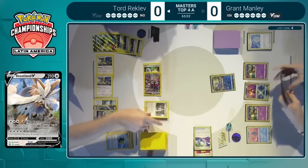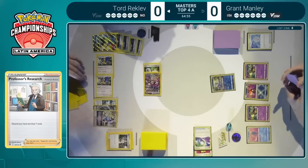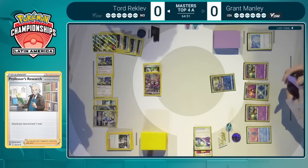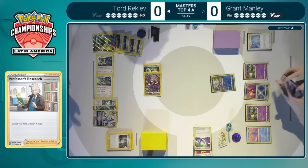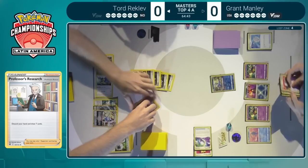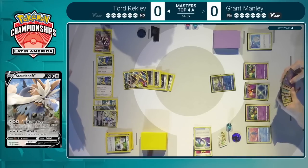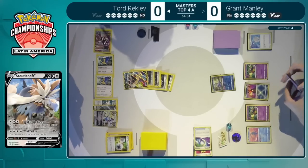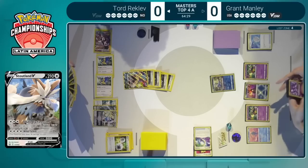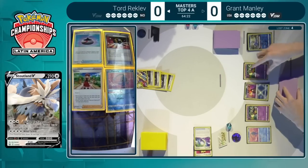How does Grant deal with this Stoutland? Is Raikou a possibility? With the Colress's Experiment he was able to keep, he could end up activating Mirage Gate and taking a return KO that way. We'll have to see if Grant has the cards available. With the Mirage Gate in the Lost Zone, you have to think the reach could be there. But this turn is all about Tord Recklev — some excellent sequencing as we saw that powerful energy available due to the Oranguru, and now with a nice big hand from Professor's Research.